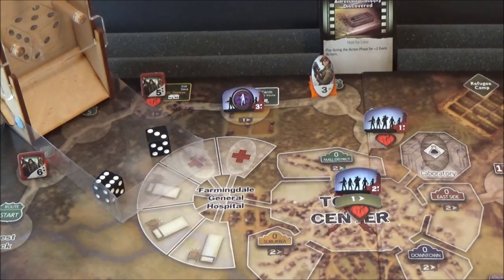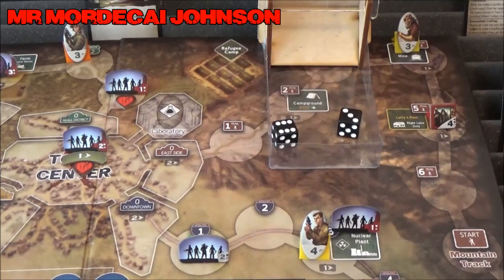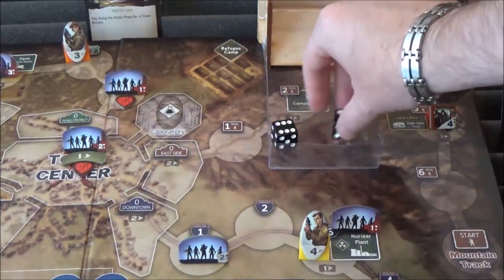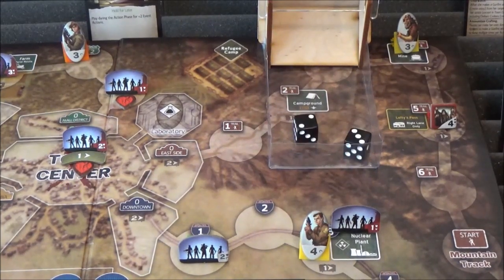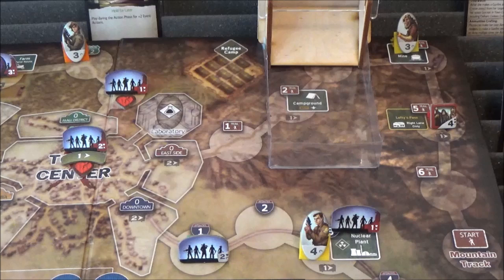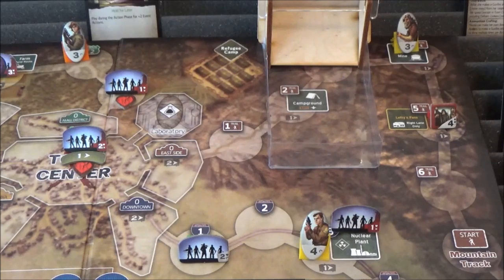We've used our two event actions for the Farmingdale Furies and Captain Piazza. Next up, let's go to Mr. Johnson at the Lucky Strike Mine. He's going to use his player action and look for ammo — again. And he misses again. That is not good at all. We could have had loads of ammo — even on the backside of the token you get plus ten, so you're not limited to ten. We should have at least ten ammo now.